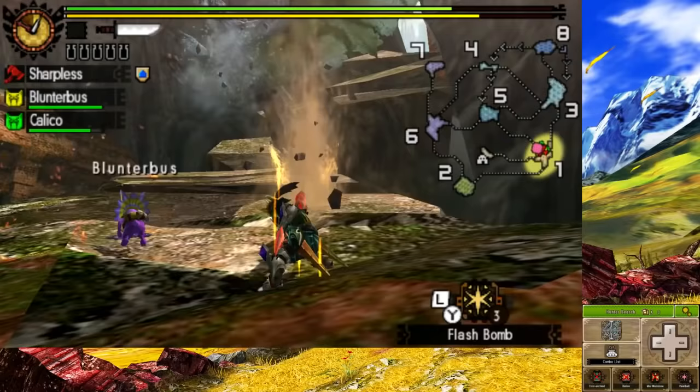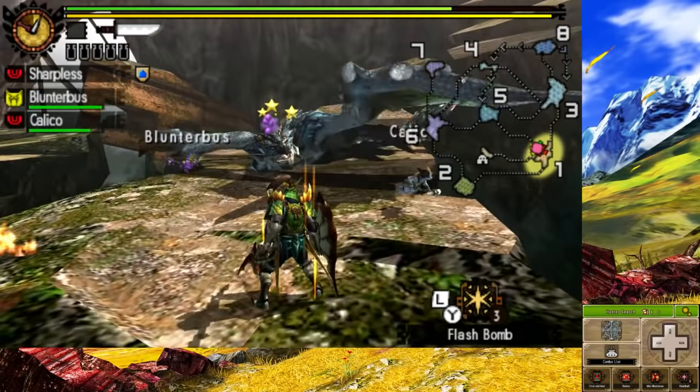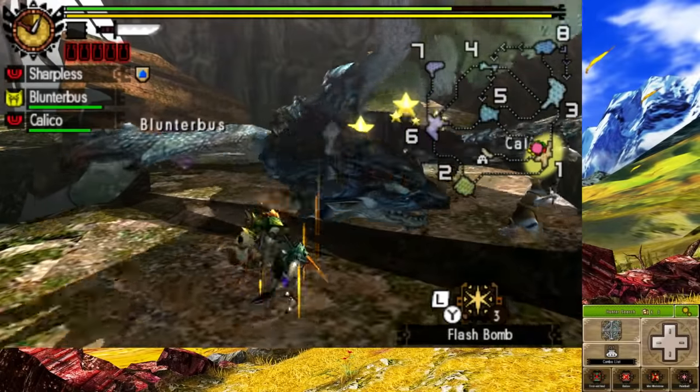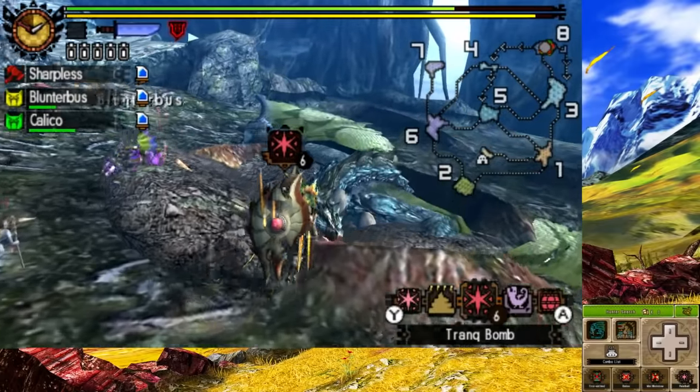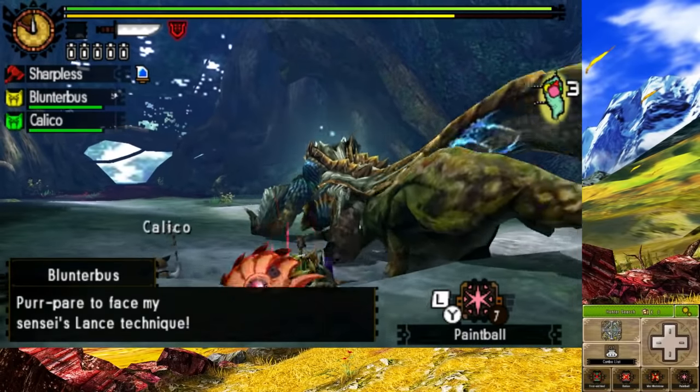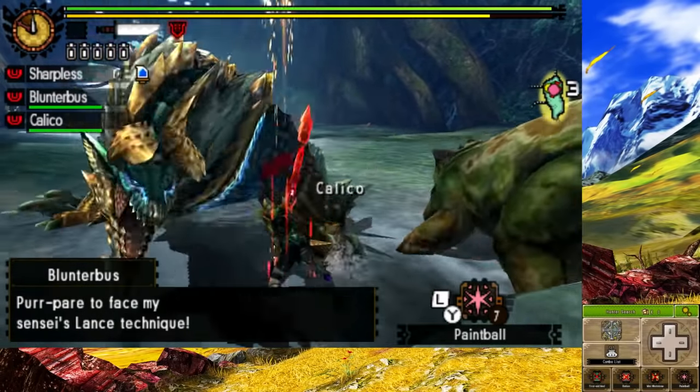After that, we take on both Azurathos and Tigrex. They both weren't at all hard, mostly because when doing quests that involve more than one monster, they have less health than normal. After Azur goes down, I then proceed to take down Tigrex not long after. The next monster I had to take on before the next line of G2 quests was Xenogre.